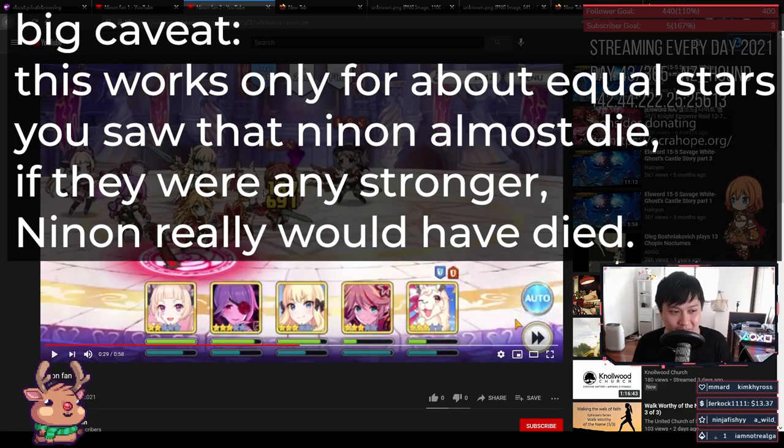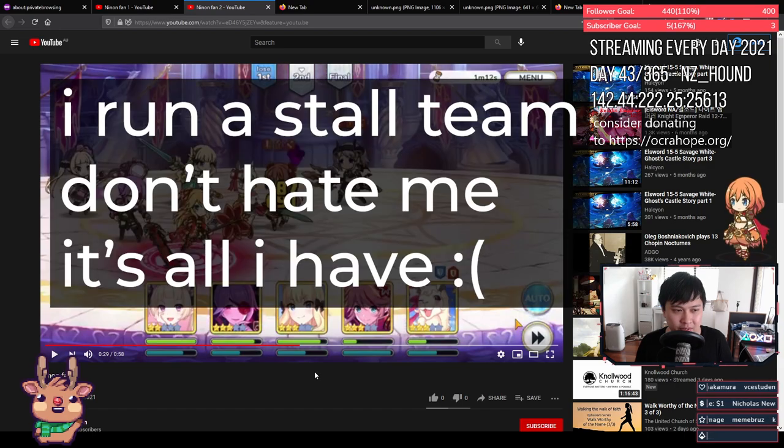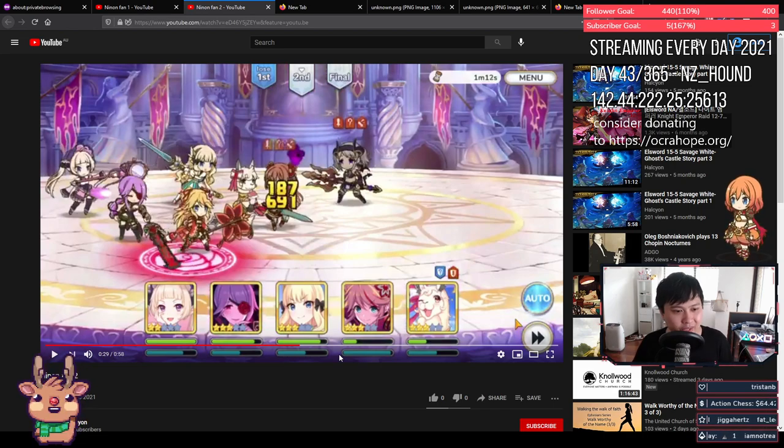What this means is: don't take mage melt into a Ninon comp, and if you see a mage melt on defense, take the Ninon comp. As for other weaknesses of the Ninon comp — Yuki needs to give TP to Ninon, which should make you think Tamaki. Ninon is in position two, so Maho P2 blinds come to mind. You don't really use a Ninon comp into a stall team either.